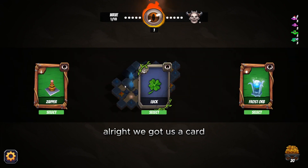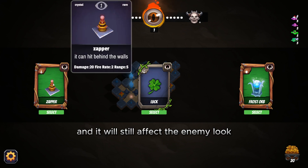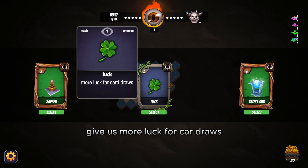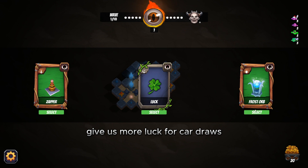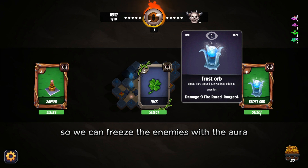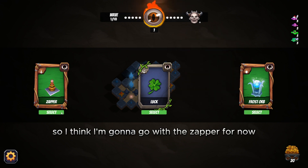We got a card. The Zapper will turn a crystal into a zapper, and you can hide it behind a wall and it will still affect the enemy. Luck gives more luck for card draws. Frost Orb creates an aura that gives a frost effect to the enemy, so we can freeze enemies instead of attacking them directly for a bit more damage. I'm going to go with the Zapper for now.